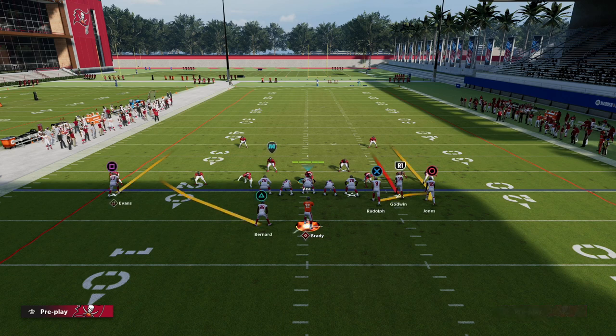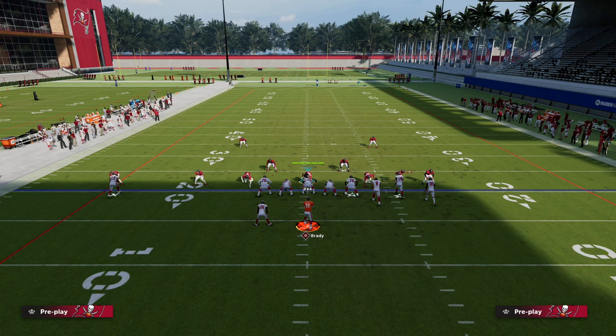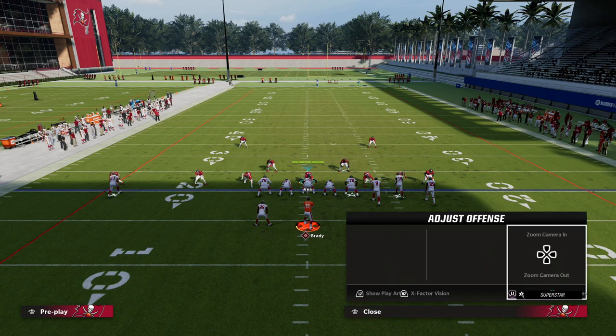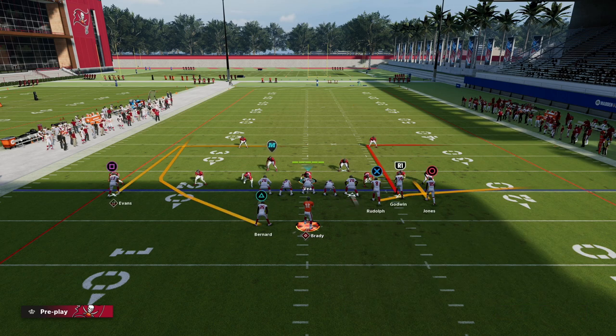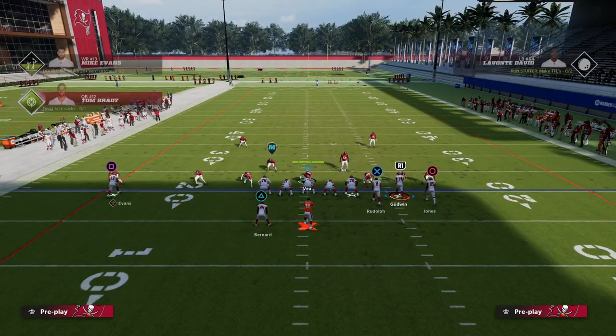What I like to do is wheel the running back. This is going to force the defense to man him up. The wheel route is really good this year — that's just the bottom line. You could put him on an out route, but the out route honestly is not as good as it was last year. We're also going to hitch our outside receiver on Circle.